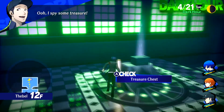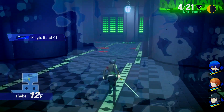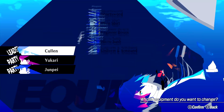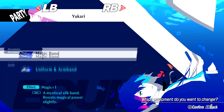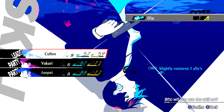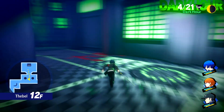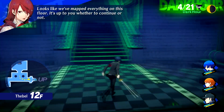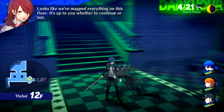Indeed, Junpei. You get a lot more color commentary from your party members aside from the comments they make when they level up. There we got a Magic Band, so let's throw that on Yukari since she'll get the most benefit out of it, being almost a pure magic attacker. We'll also want to quickly recover the protagonist's HP.